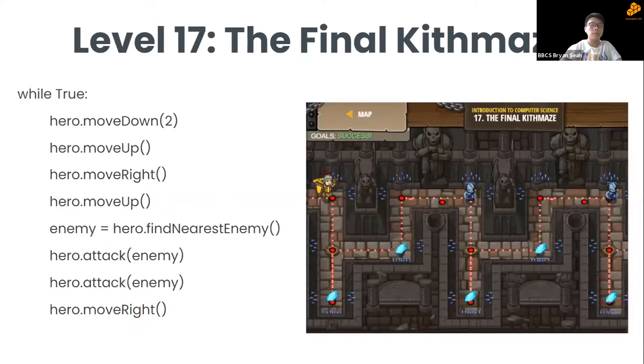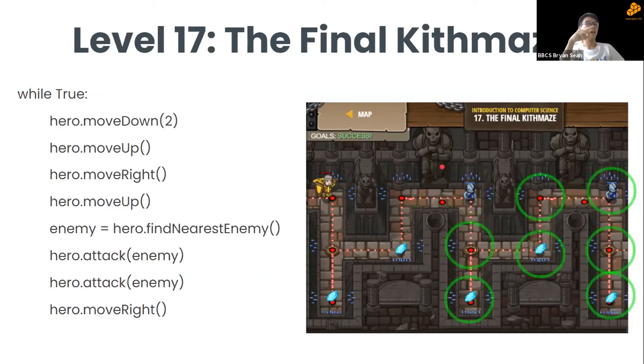On the level 17 map, you start from the green circle. You move down two steps, collect a crystal, move up, move right to collect another crystal, move up, then use hero.findNearestEnemy() to attack the enemy. The map is divided into two equal halves, so you just loop what you did in the first half for the second half to finish the level.